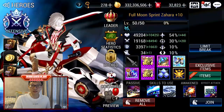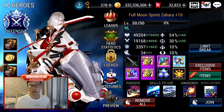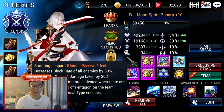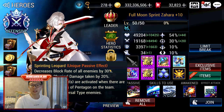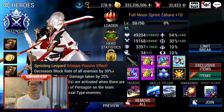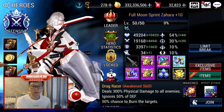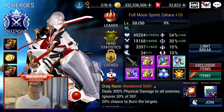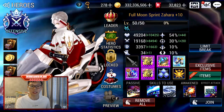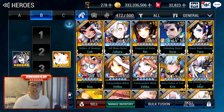Moving on from Colt, we have Zahara. Zahara is a very good hero with a very good passive — he can bring down Kris very well. He also has a Block Rate Reduction which makes him usable in PvE if you have a spare slot on your team. If you're not using him in Arena, you can use him in PvE. That's why he's in my inventory.